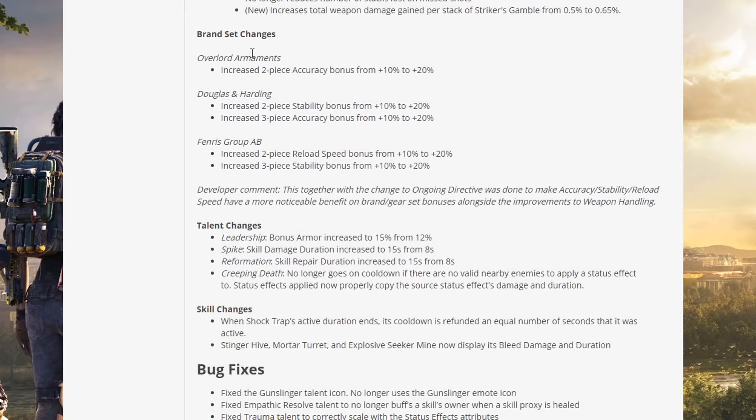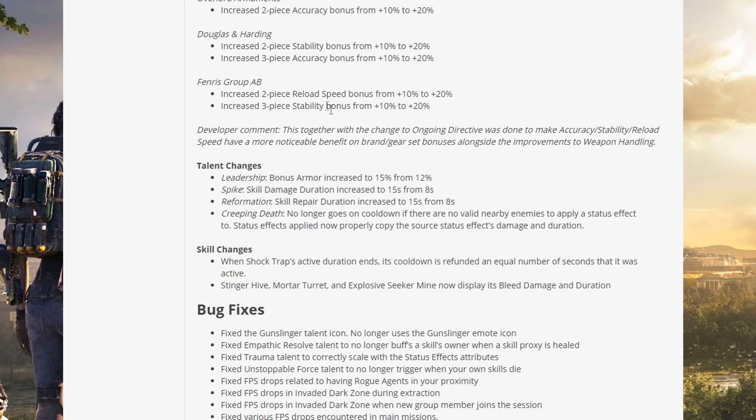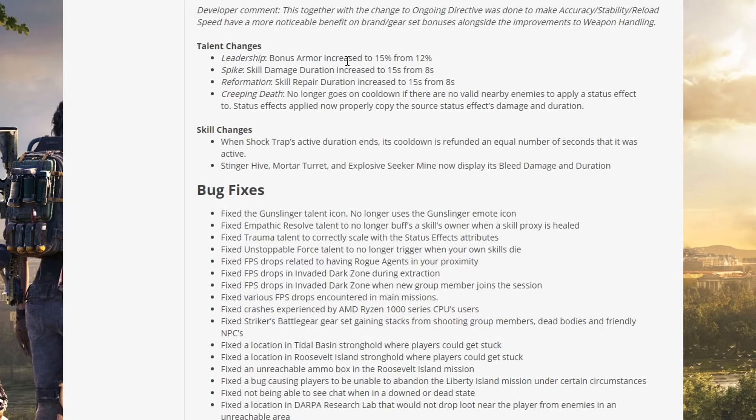Brand set changes: Overlord Armaments 2-piece accuracy bonus increased from 10 to 20%. Douglas and Harding 2-piece stability bonus from 10 to 20%, 3-piece accuracy from 10 to 20%. Fenris reload speed bonus from 10 to 20%, stability from 10 to 20%. This, together with the changes to Ongoing Directive, was done to make accuracy, stability, and reload speed have a more noticeable benefit from brand gear set bonuses alongside the improvements to weapon handling.